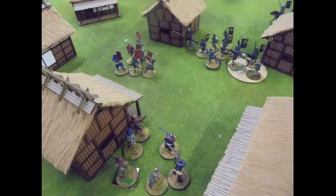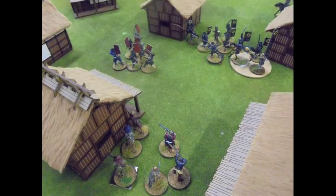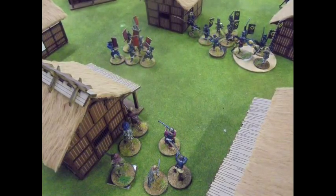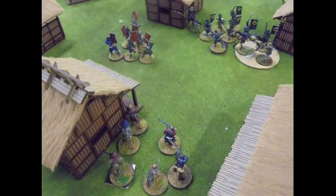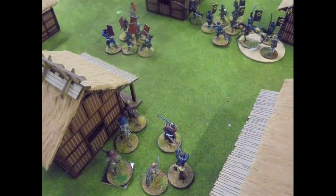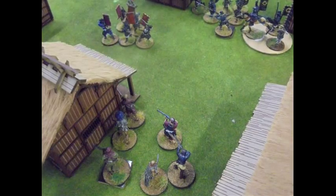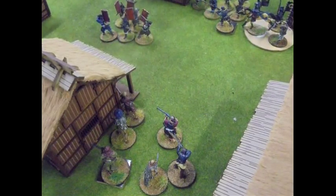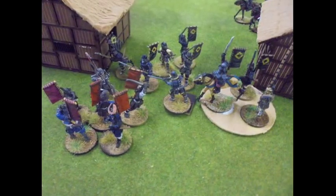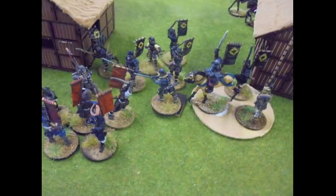Roger's moved his tough guys - the Hatamoto, the men-at-arms samurai - down the middle of the road to give me more decisions. My Bidawas shoot at them to try to tip the balance so my general can charge in with my Hatamoto. If you charge with foot men-at-arms, the attacker is hitting on three-plus, defender on four-plus. They've got armour four, which means you need four hits to kill one. So you're trying to get to eight - hitting on three-plus with twelve dice there's a good chance. On four-plus, not really. So it's crucial to be the one who charges.